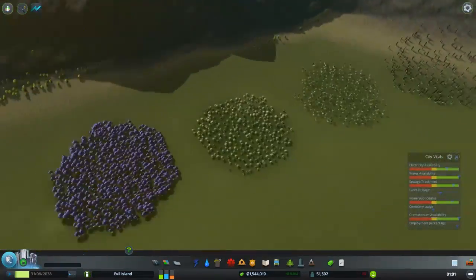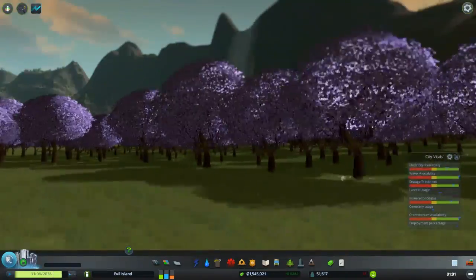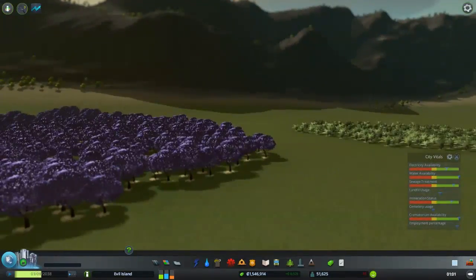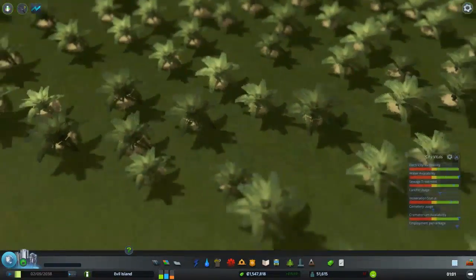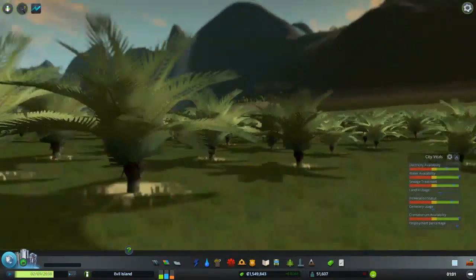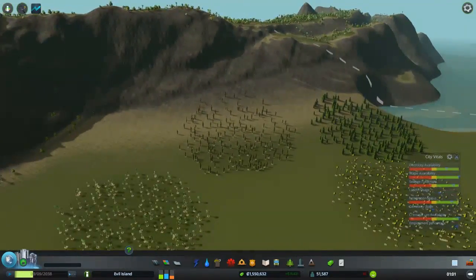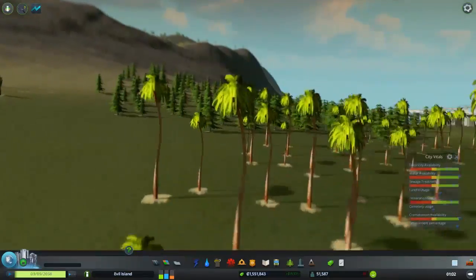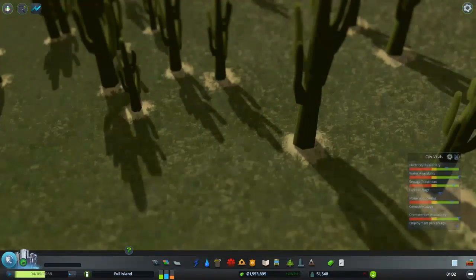Over here we finally got the trees in — big purple trees. There's a lot of coloured trees coming onto the Steam page now, but I like the purple ones — very unique. Ferns — I can't remember, I'm not a botanist. You've got these kind of Jurassic Park styled trees that you can have around your place. Can't remember if these are already in there — palm trees. We do have other palm trees. We have big Christmas tree kind of trees, and we have cactuses.